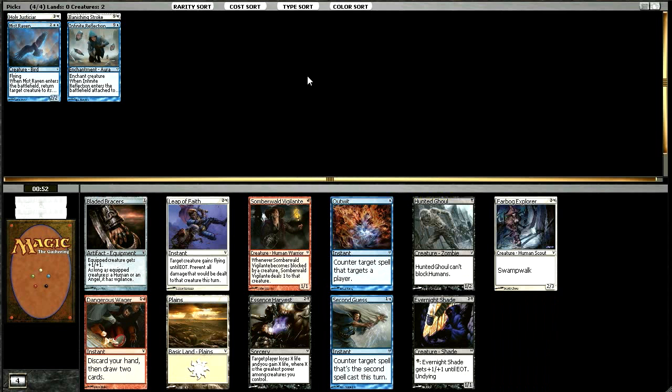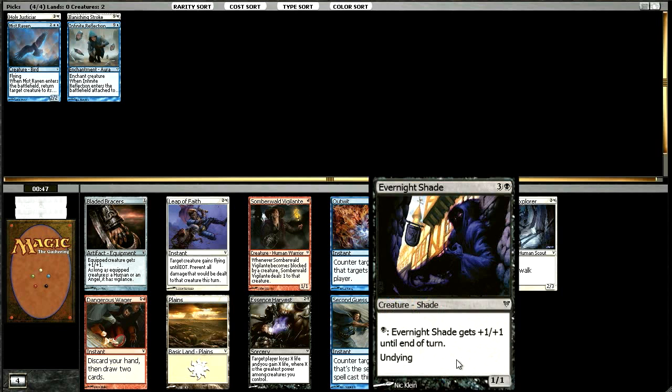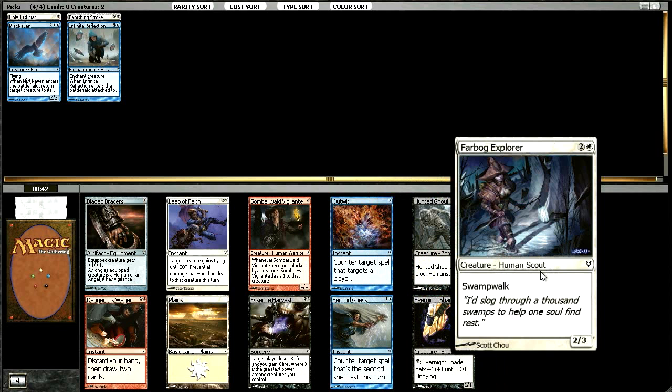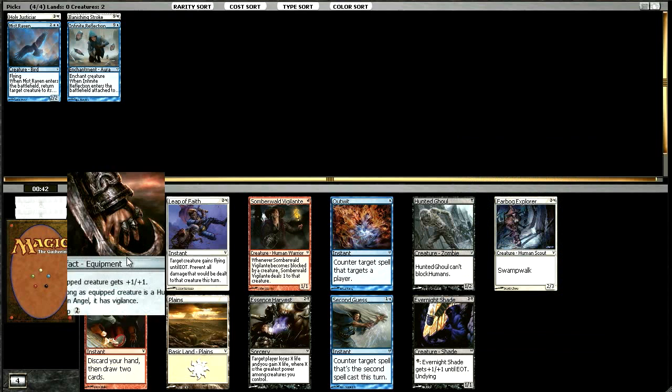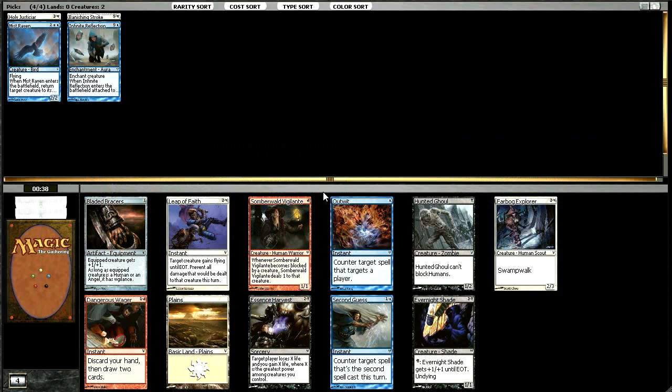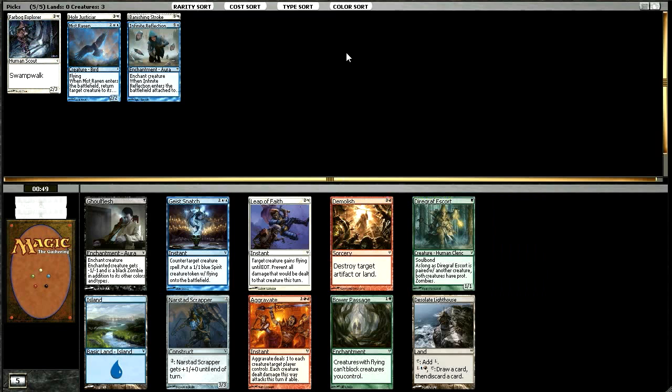It doesn't look like green is coming around very much here. There's an Evernight Shade, which I like quite a bit, but in the colors we're in, I'm just going to take the Farbog Explorer here. Other playables in the pack are Bladed Bracers — I like that card — and Somberwald Vigilante. A Vigilante will make the cut sometimes, but I'm going to take the Explorer.